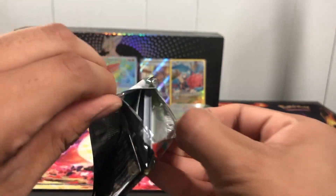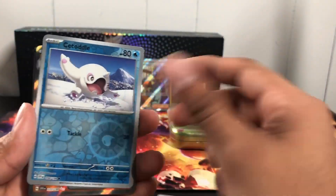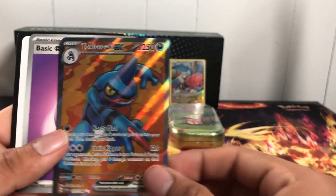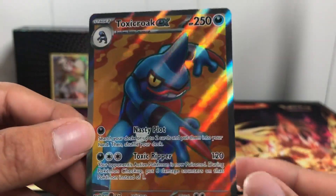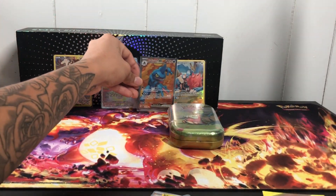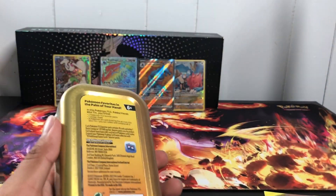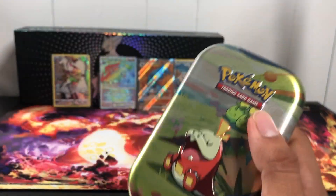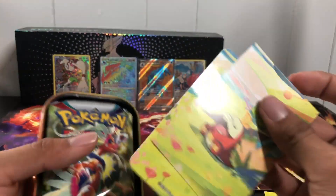On to the last Scarlet and Violet — let's get it going, come on. Head across, doubt it. Wait, are these reverse holos? Cold card — what's this? Two star! It's not an illustration rare but we'll take it. Toxic Cord — I forgot what they call you. First hit of Scarlet and Violet right there — last hit. All the Pawlia tens — not my thing, but I'll be back in the game for sure.